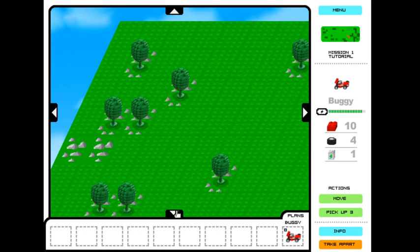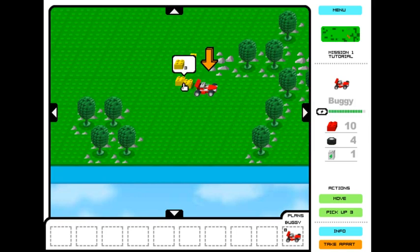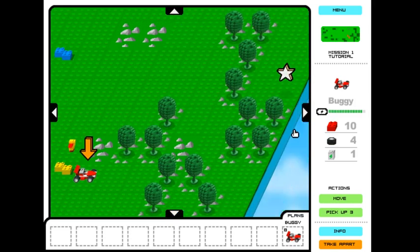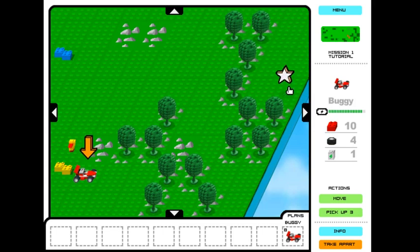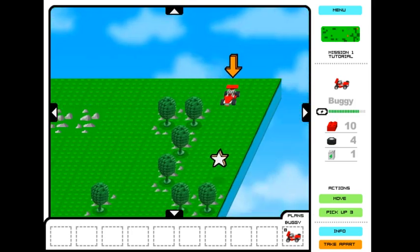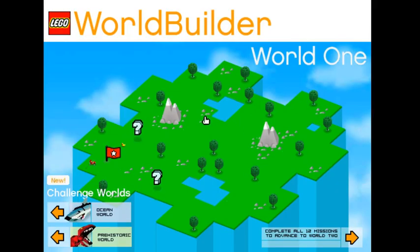These are trees — we'll worry about those later. And these are bricks, which you can use to build stuff with. The premise of this game is to find the mission markers. You'll see the bonus goal — we already completed the main goal — so we have the bonus goal, which is the buggy at that location. Usually the goal will be to get a certain thing to a specific tile.